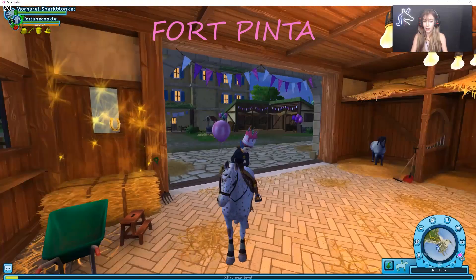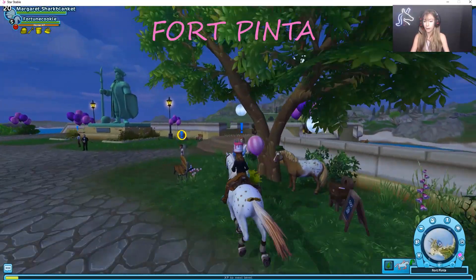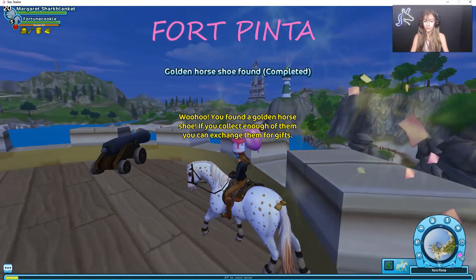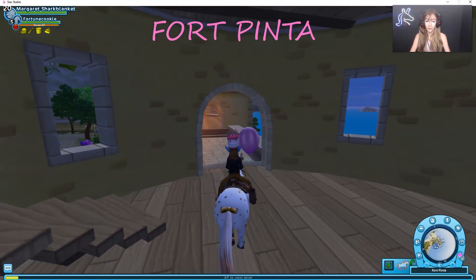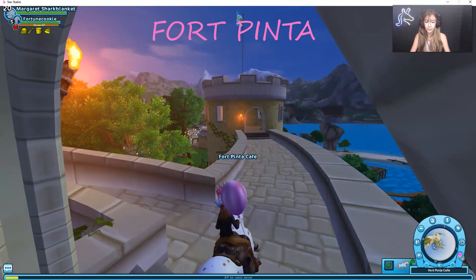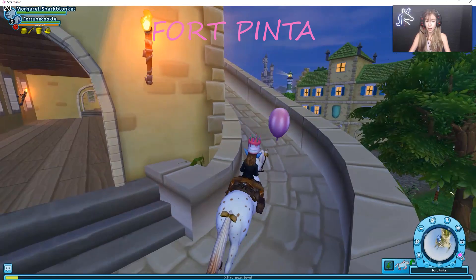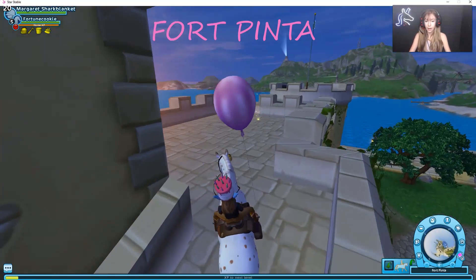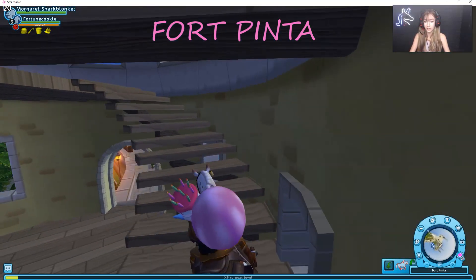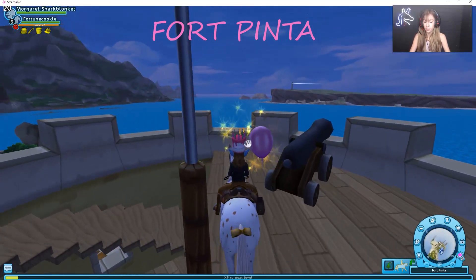So I'm in Fort Pinta, and the first one is here in these stables. The second one is if you come out and over near James — there should be one right on this ledge, and that is the second one. So there's actually a lot up here, so be careful not to miss these. If you come over here and continue on, there should be a little area to go up by, and you just want to take this route up into this area. There should be another one over here. The fourth one is in the third house you pass through, and you just want to go on top of it as well — and here it is, this is the fourth golden horseshoe.